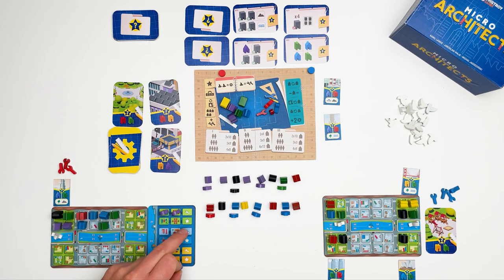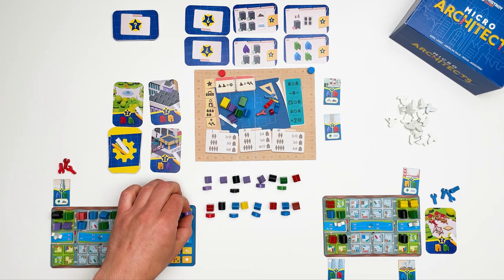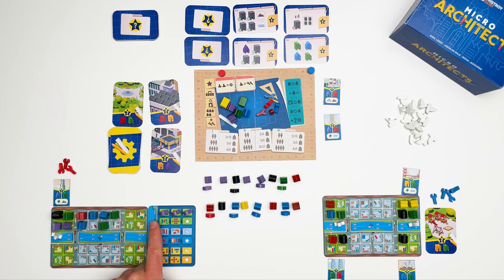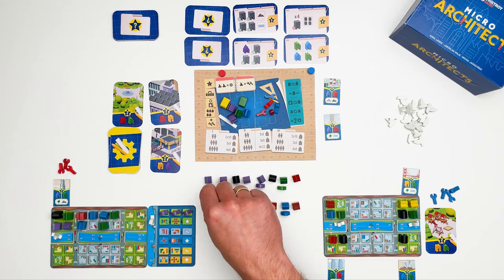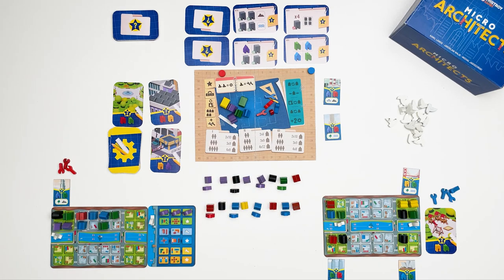Whenever you fill the last spot of a row you gain one of two bonuses: either retrieve one action token or gain 3 victory points. Also, whenever you fully complete two adjacent rows you gain an additional boat token, usable as a normal boat token throughout the game. The resident module also comes with an additional action: you can spend an action token when taking a resident to swap it for a resident of your choice from the pool, and place it on your resident board.